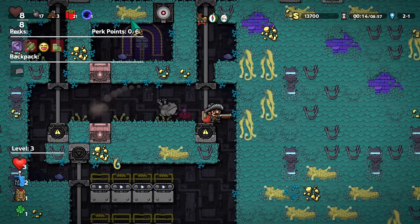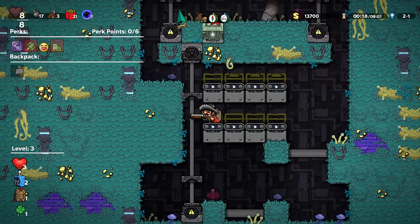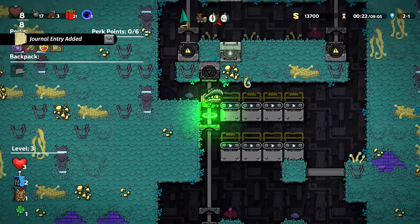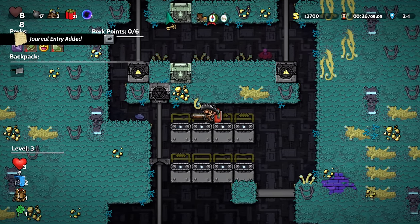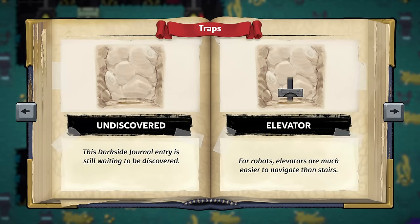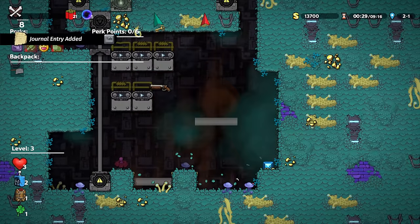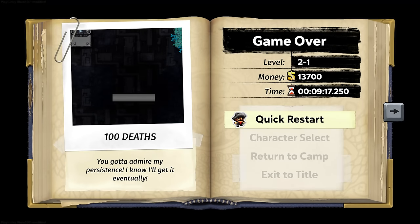Very intimidating! It's chasing me! It looks like an extremely unstable frog. Does this kill me? Does it crush you? I really want to find out, but — elevator! For robots, elevators are much easier to navigate than stairs. Whoa! I don't know what happened.